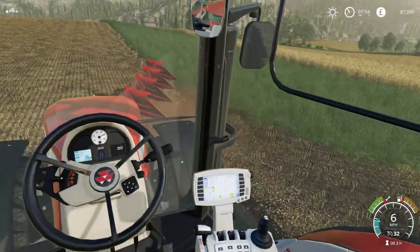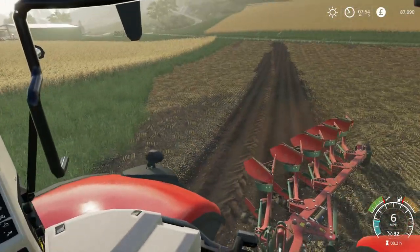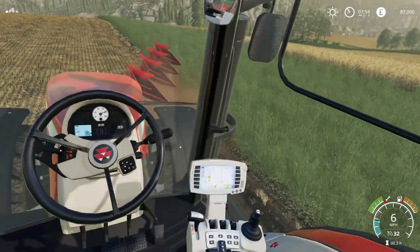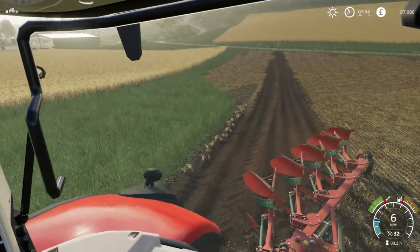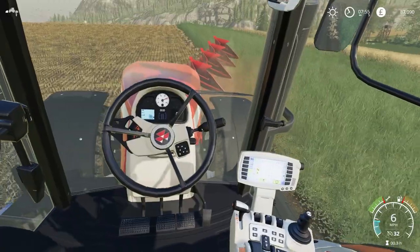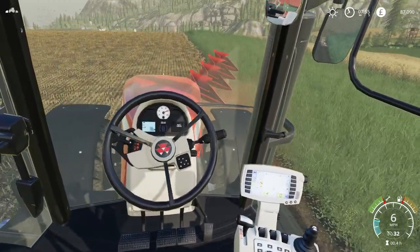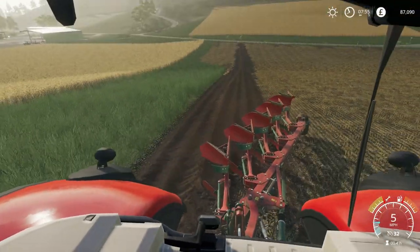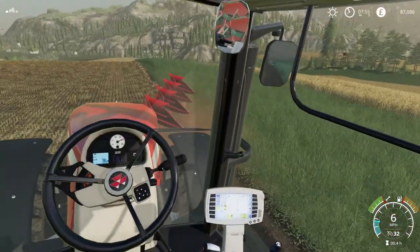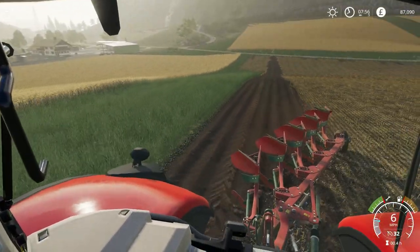But even with that it's not actually ploughing a massive amount of land. It's good, but it's not super impressive. We do have the power to do this, which is always good - no wheel slippage, at least not too much. Yep, that is working. So a worker is actually going to be doing this mostly - this is just for me to have a bit of a play around first of all.